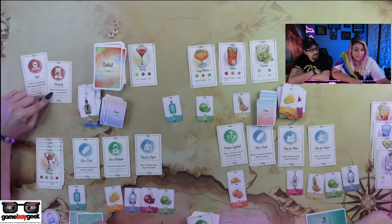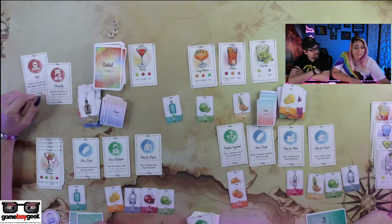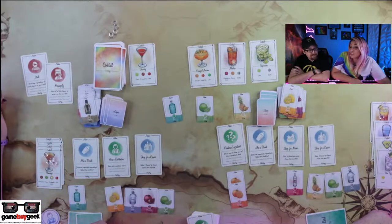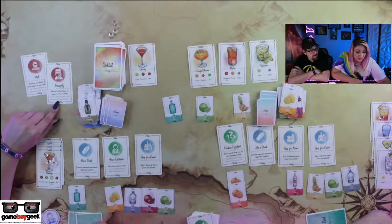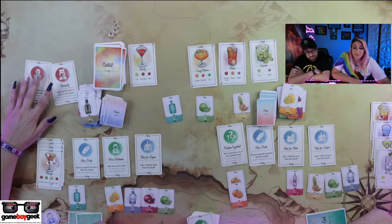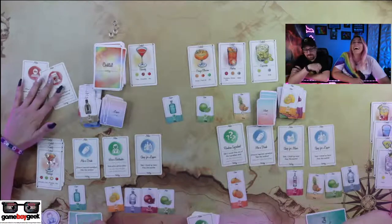Here we go — if you're playing with three or more players. So here we have the steal card: steal an ingredient from each player to your left and to your right. This one only activates if players to your left and right don't play Shop Mixer. And then we have Monopoly — take all of the liquor or mixer on the market, which is hardcore. Those don't refill, and only activate if the player to your right or left don't play Shop Liquor. That's a big one!